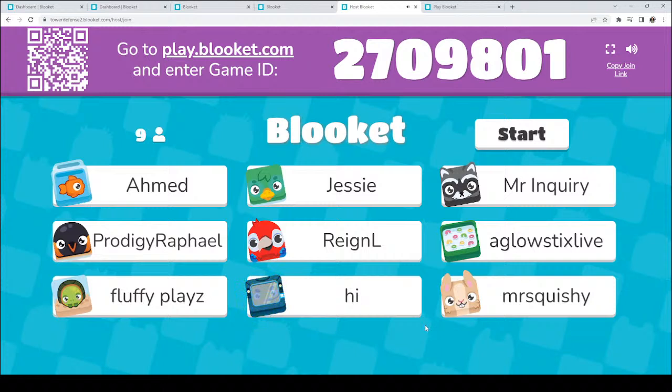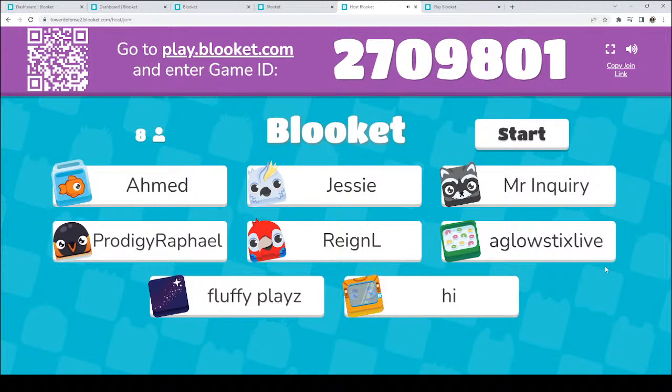We'll give just another minute so your sister can join, and then we will get started and begin. So Jesse is your sister — okay, awesome. And Royce, you are joining right now, so fantastic. Welcome Ahmed, welcome Jesse, welcome Mr. Inquiry, welcome Prodigy Raphael, welcome Rain, welcome Glow Sticks Live, welcome Fluffy Plays. It's good to see all of you guys. Is anybody down for exponents? I did make one on exponents and I don't want to go ahead and toss something up there that goes over everyone's head. Rolls Royce, hello.